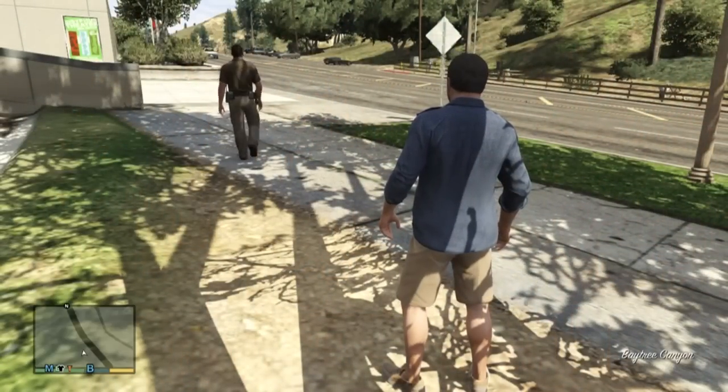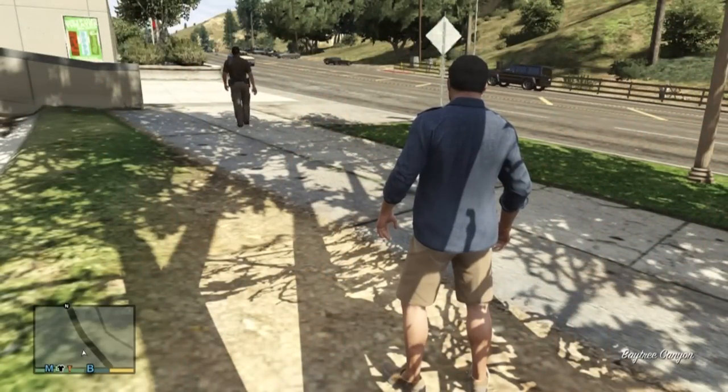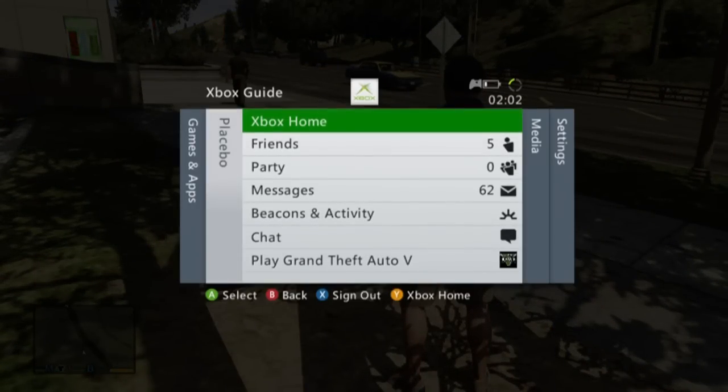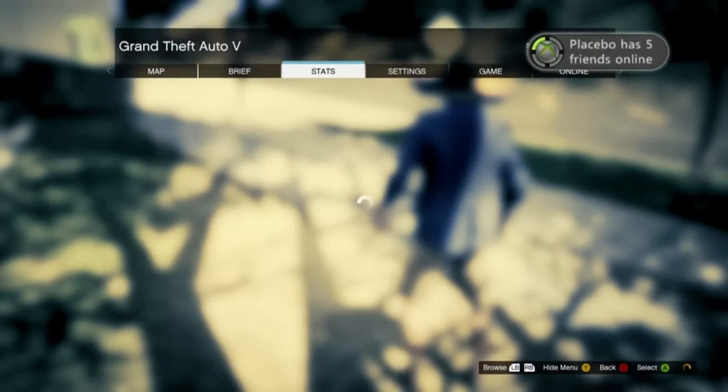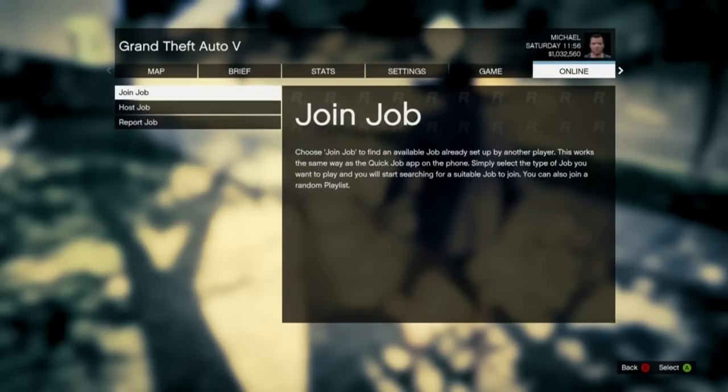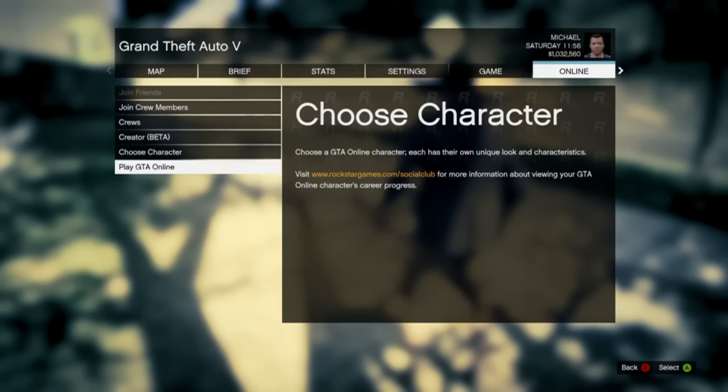Once you're in story mode, you can plug your internet cable back in and just sign back into Xbox Live or PSN. Once you've signed back in, go to GTA Online and press go.